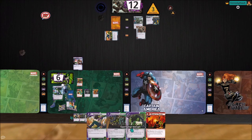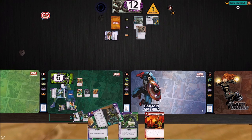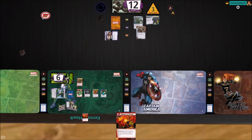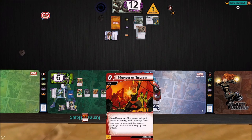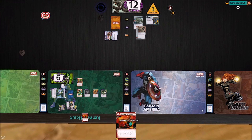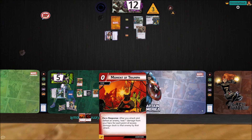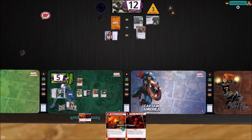We'll get rid of that Quickstrike Ancient Warrior — that'll give us a Hall of Heroes counter. We will pay one, two for a Superhuman Strength. Take a damage and draw a card. That gets these out of the way. I think we've got to stay in hero form for a turn, so we're going to ready everything up, drawing two.